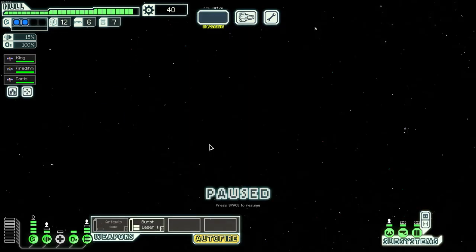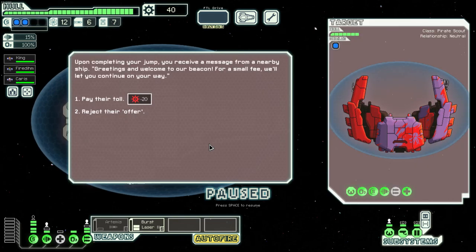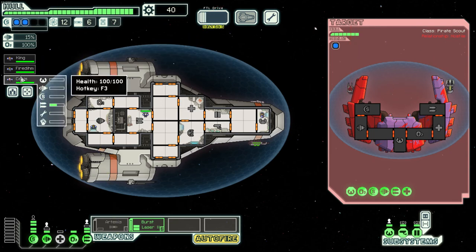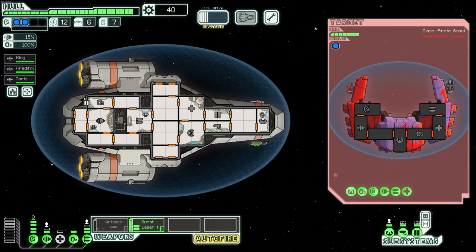I'm going to skip this distress beacon to avoid getting caught by the fleet — instead going to an alternate route to stay safe. For this video I'm just going to finish the first sector. At the next beacon, a ship demands a fee to let us pass — just fight them. This ship's ion cannon takes down one shield bubble and their beam weapon can't get through our shields, so we can actually just sit here and farm experience for our crew.